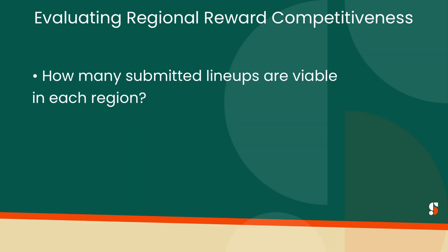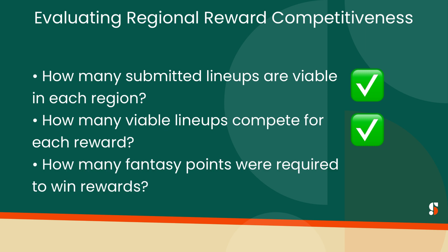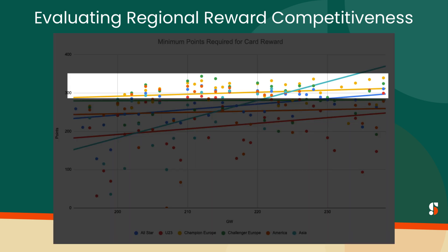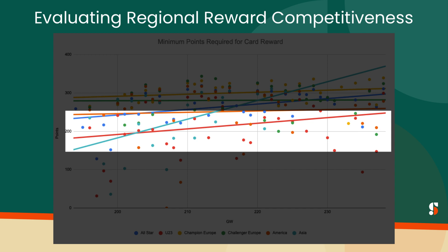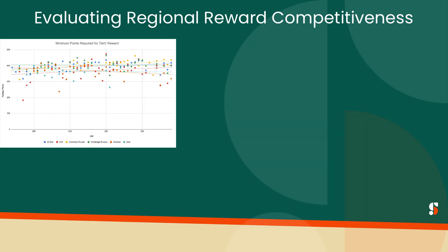We've looked at how many submitted lineups are actually viable in each region and the trends for viable lineups per reward. Now let's move to the final piece: how many fantasy points have been required to win cards in each region? This chart plots the minimum fantasy points needed to win a reward in each limited competition from Game Week 194 through Game Week 238, with trend lines to help compare each region. The minimum fantasy points needed to win a reward is essentially the score needed to win the last Tier 3 card. Champion Europe requires the highest scores more often than any other region, followed by Challenger Europe and Global All-Star. We see fairly low scores required to win cards in U23, though the trend seems to be increasing at a faster rate than other divisions. Similar trends appear when we look specifically at the minimum fantasy points required to win Star, Tier 1, and Tier 2 rewards.